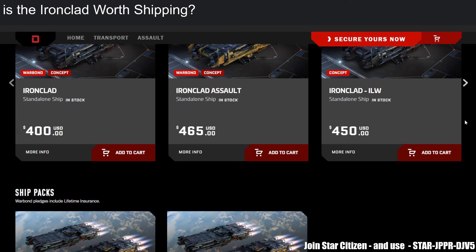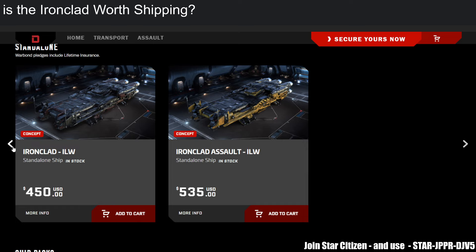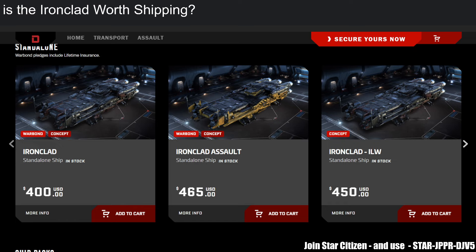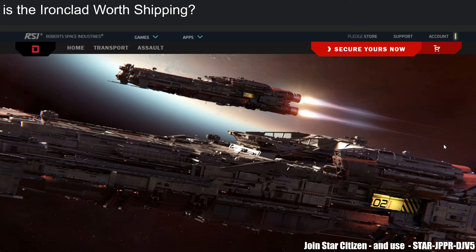On price: $400 for the base Ironclad and $465 for the assault. With Warbond pricing it's $450 and $535 — still cheaper than the Hercules. Large ships require lots of planning and you need to decide whether you really want one. My recommendation: pick up a CCU instead. Don't bother with the Warbond in my opinion — that's a lot of money.